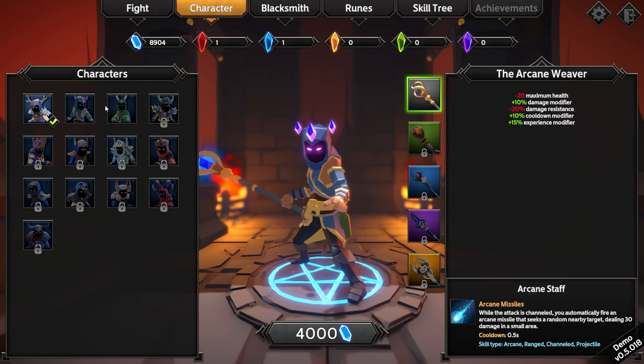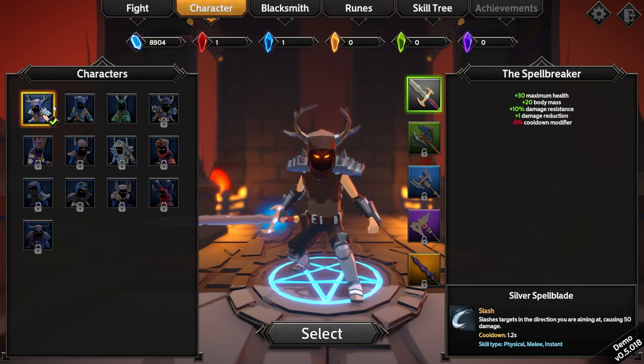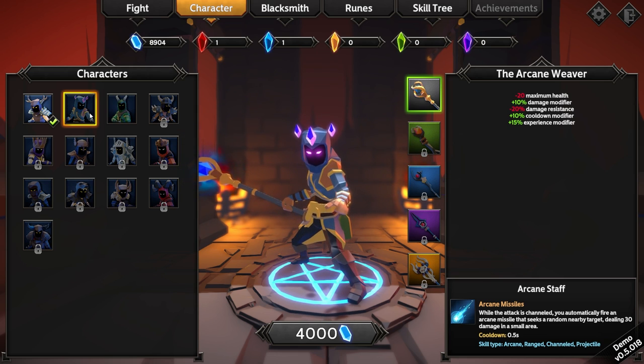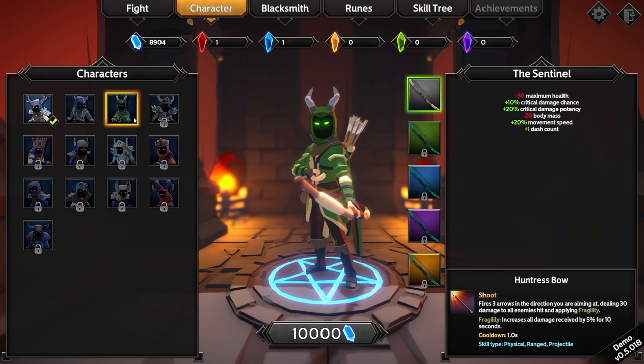Can I unlock any of these other characters? I can. So we have this guy — maximum health, body mass, damage resistance, damage reduction, cooldown modifier, reduce max health, more damage, less damage resistance, more cooldown, and experience. Starts with arcane missiles. And then we also have the sentinel who has a bow. And then we've got a bunch of locked characters who we just can't play as yet.